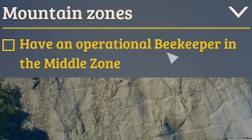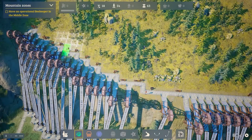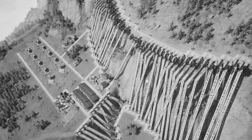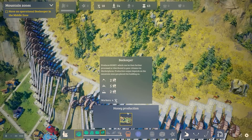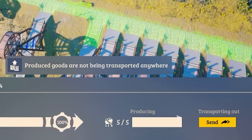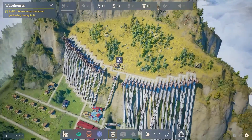We need to have an operational beekeeper in the middle zone. Let's connect up all of these paths so all the shafts are connected together — look at the state of this place! The devs must be wondering why they gave me a key. We've now got the honey production tab so we can build beekeepers — they need four workers each. We'll shove a beekeeper there, and you can see we can export that somewhere. The sound effects of bees buzzing around are horrible — but there's no marketplace up here.